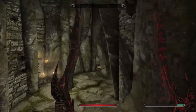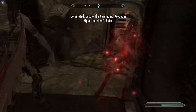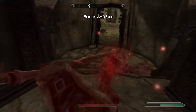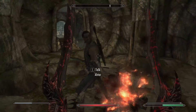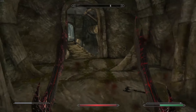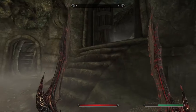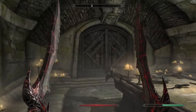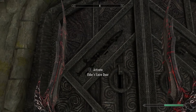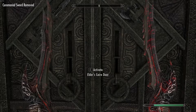Here we go — the first one, ceremonial axe. We're going to go off to the right-hand side. Found the sword, and I found some Draugr friends — guess they weren't friends. We've got both of the ceremonial weapons which, oddly enough, are not the unique weapons I was going to show you in this section.